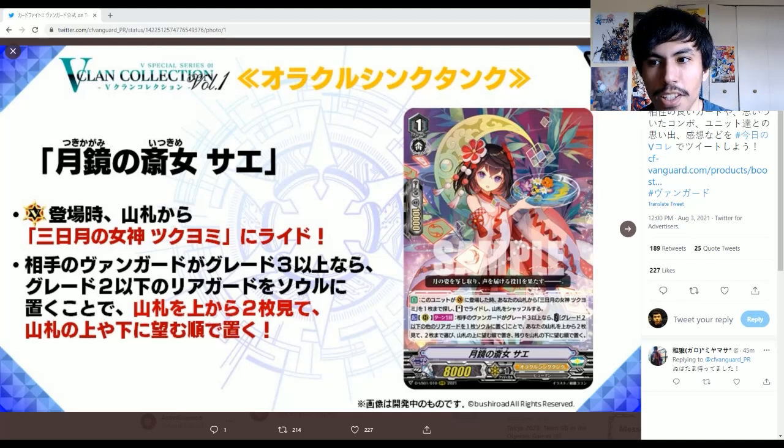Today we just had some exciting new Oracle Think Tank reveals. I've not seen the cards yet or what they do. All I know is that they're supposed to support Sukiyomi, but they might also support generic OTT. The only thing they really said would support Sukiyomi was the Grade 1, which is supposed to ride Crescent Moon. So we'll just go through the skills now, translate them, and I'll share my reactions as we go one by one.